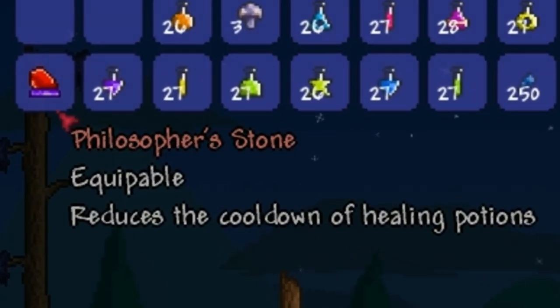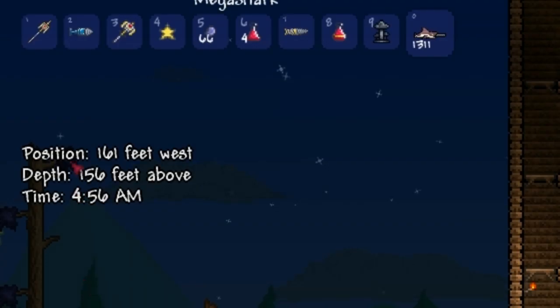Alright guys, this video will be covering the Philosopher's Stone. The Philosopher's Stone is an accessory that decreases the waiting time between potions.